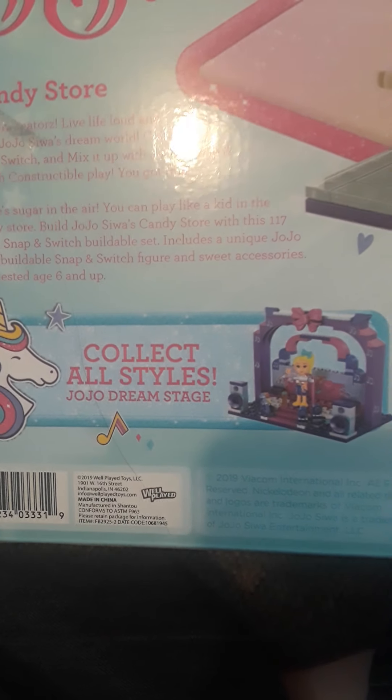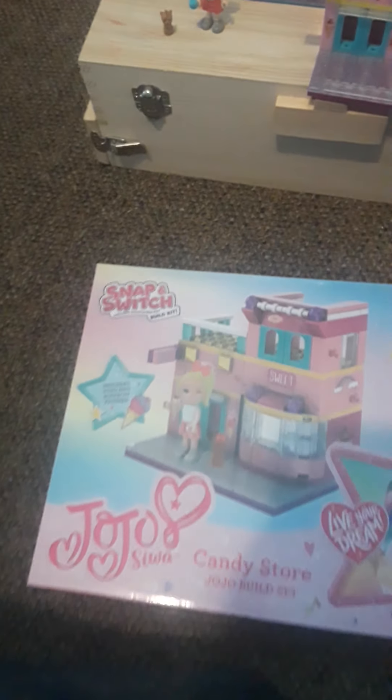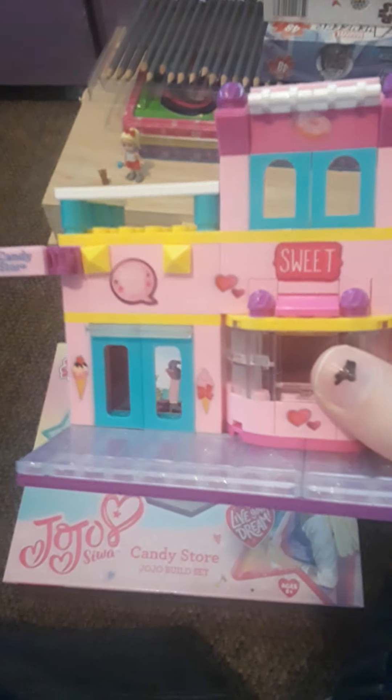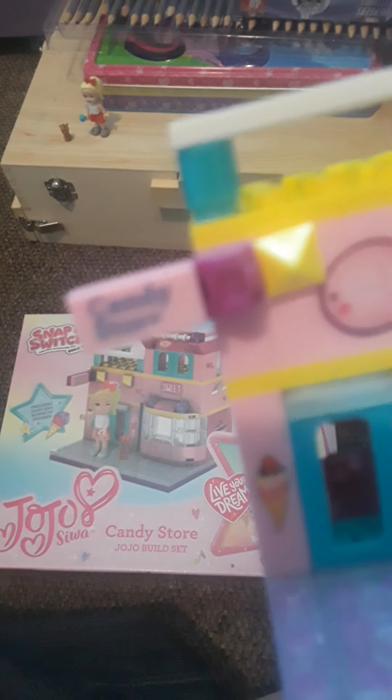That's the set of it. I built it already and here it is. And then there's another one — it's the Dream Stage. I have that one, I'm still working on it. I didn't finish it yet, but once I do, it'll be reviewed. Here's the shop — it's pink and yellow and purple, and this sign says Candy Store.